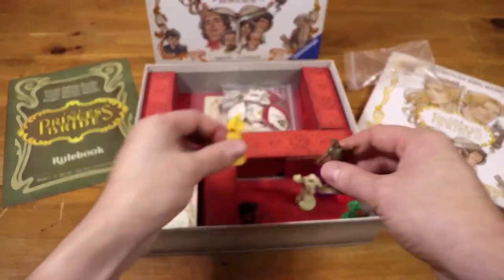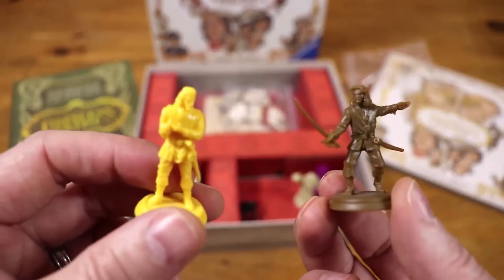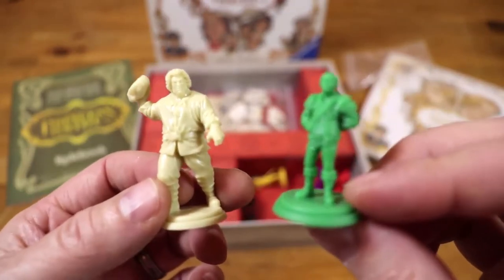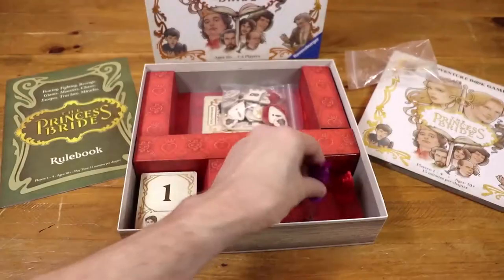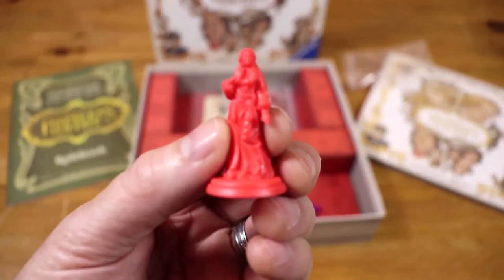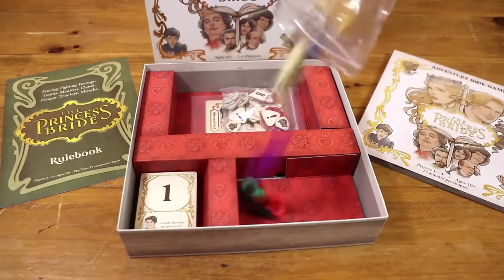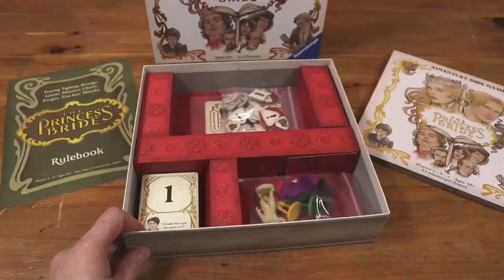This is the Man in Black — nice pieces, this is my favorite part of the game. We've got Inigo Montoya and Count Rugen, we've got Vizzini and Fezzik, all really nice, feel really good. We've got Prince Humperdinck and Princess Buttercup. Get those back into the plastic as well — we're starting to get this nicely organized. Seal it tight.